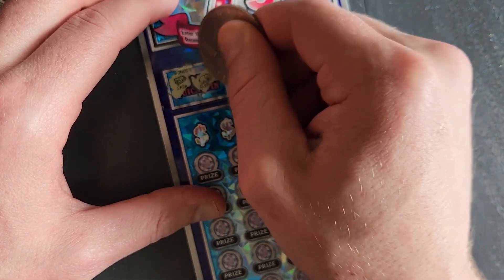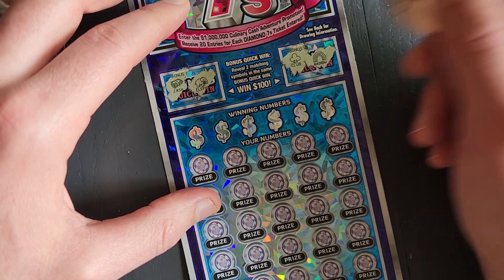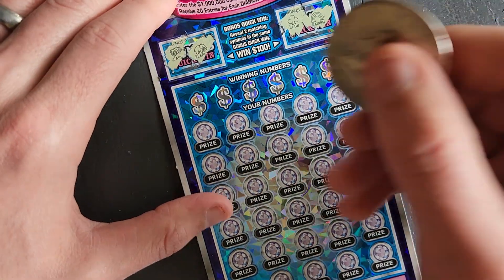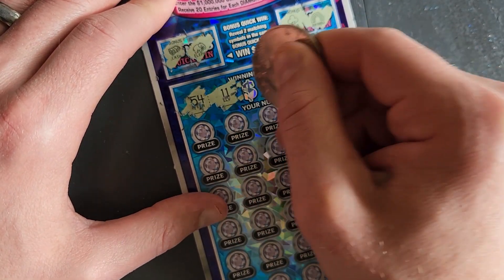Cash. Cash, I'll take some cash. Nope. Elephant. Club. A rainbow — no pot of gold at that. Rainbow. 54, 54, 11.